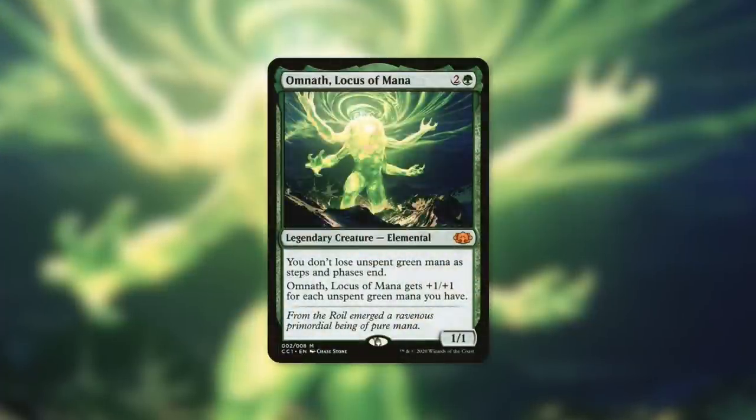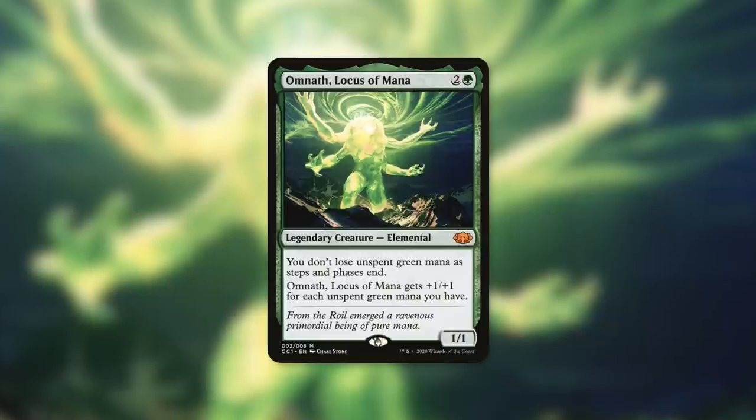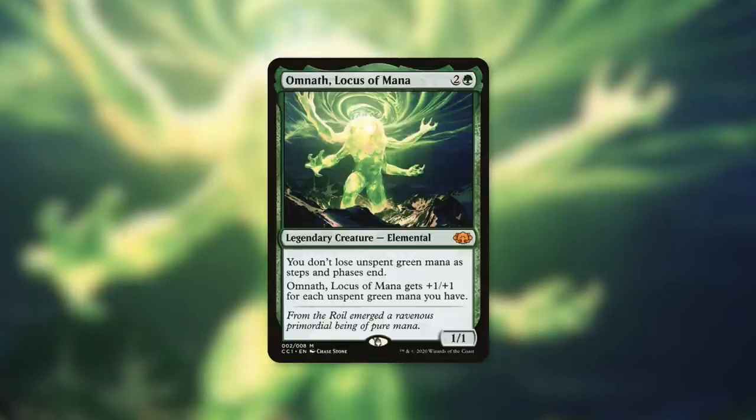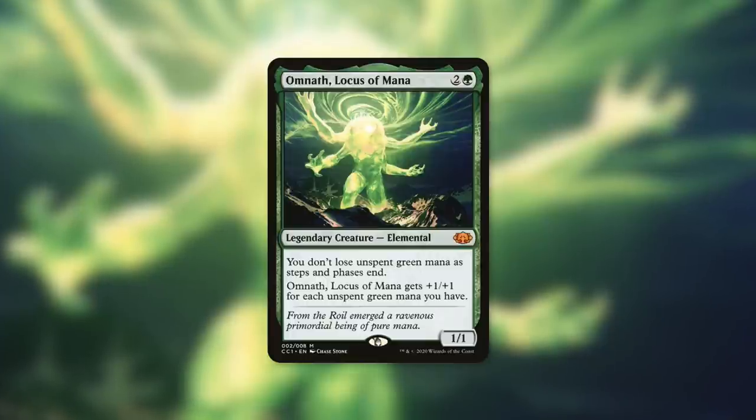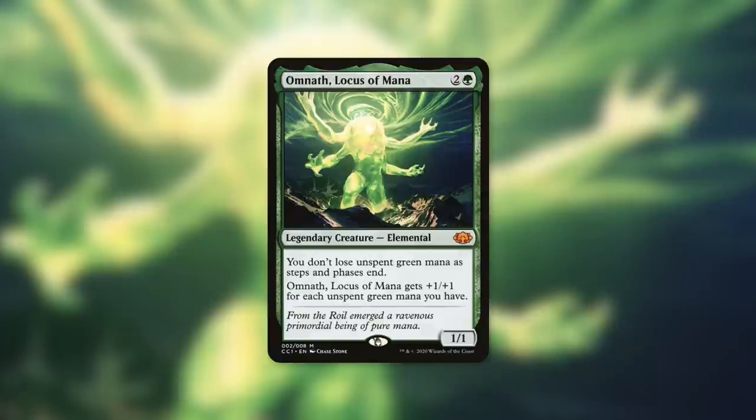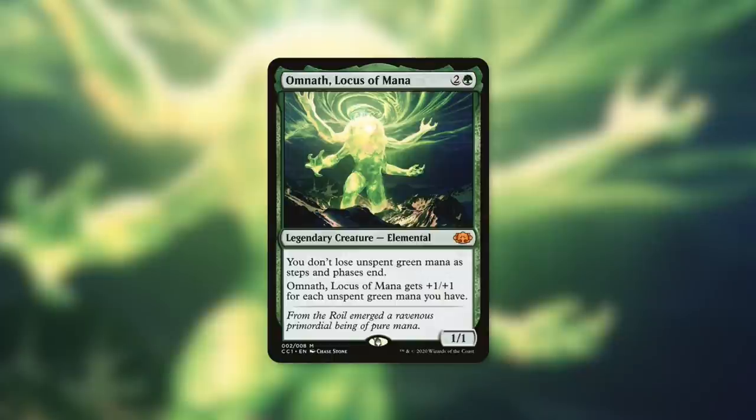Another example of a mono-green commander that could utilize this is Omnath, Locus of Mana — a 1/1 Elemental that costs two and a green. It says you don't lose unspent green mana as steps and phases end, and Omnath gets +1/+1 for each unspent green mana you have. Many Omnath decks are voltron decks where you only have one creature, so you only care about keeping Omnath in play. Just play Frayed Rope, put the rope counter on Omnath, and when it comes back to your turn, say goodbye to all other creatures. Green definitely struggles with mass creature removal, so Frayed Rope could be very good in a mono-green deck.